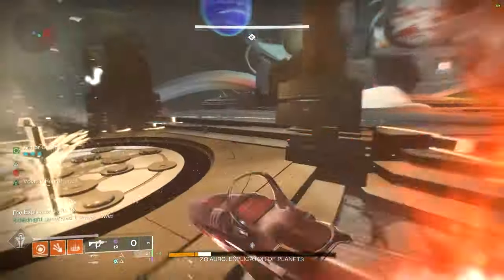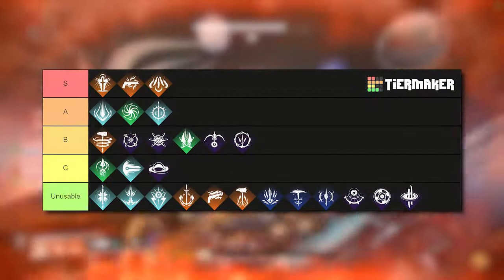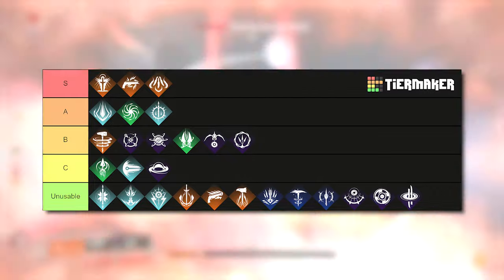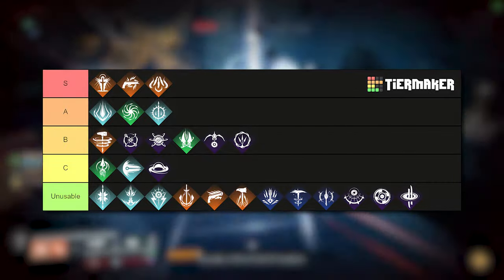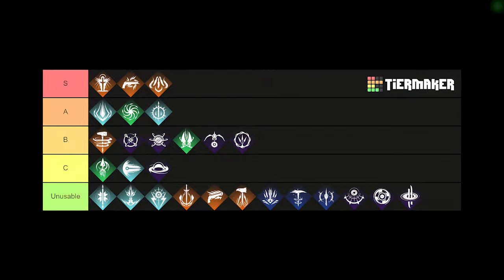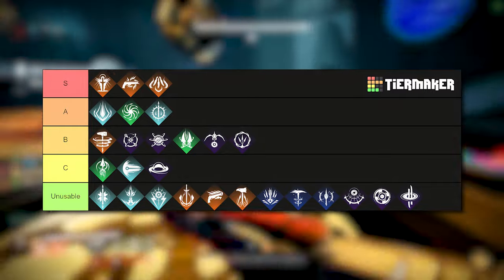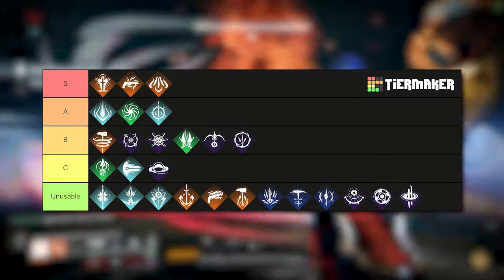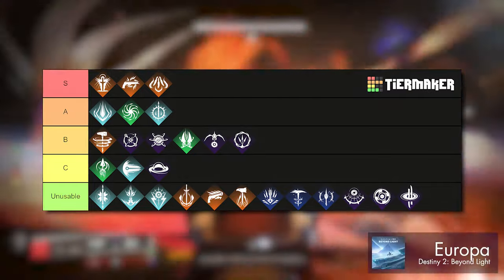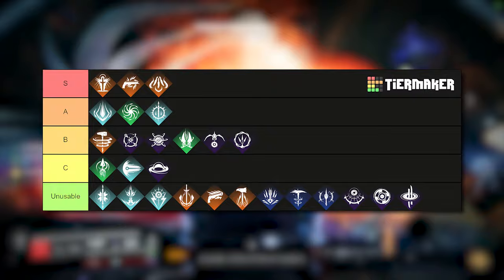The final component of your DPS would be the super that you pair with your rotation. On the screen, I will post a tier list on the supers that are good for DPS. In the S tier, we have Golden Gun Marksman with Celestial Nighthawk, Blade Barrage with Star-Eater Scales, and Well of Radiance. Well of Radiance is the premier PvE super at the current moment due to the unparalleled utility it offers — damage resistance, healing, and a damage boost. Golden Gun and Blade Barrage are the premier one-off supers in the current meta. Golden Gun is better than Blade Barrage due to Celestial Nighthawk buffs, but both are perfectly viable and incredibly potent.